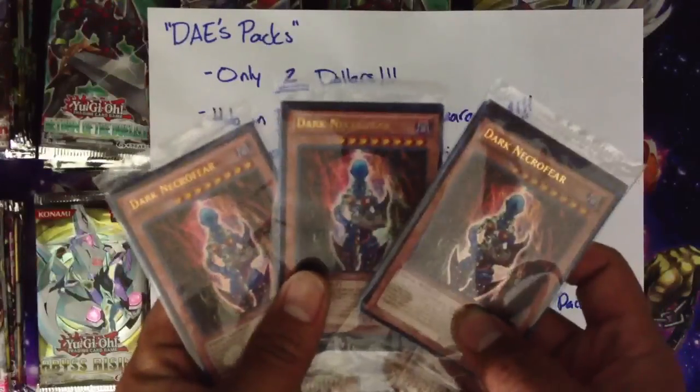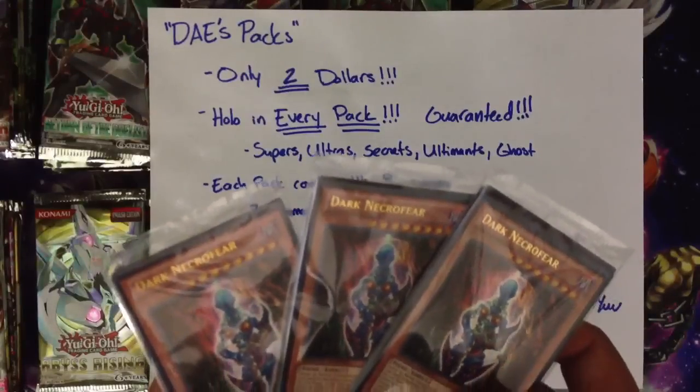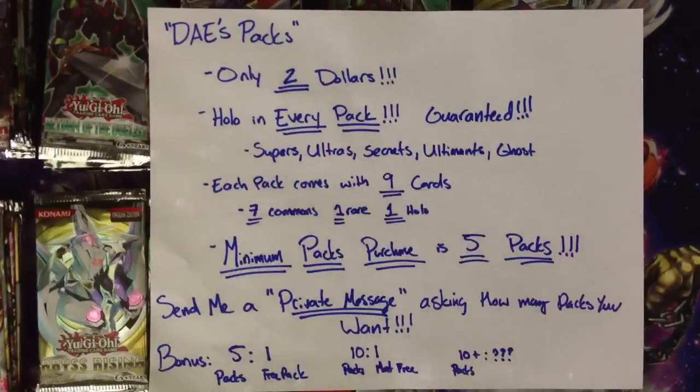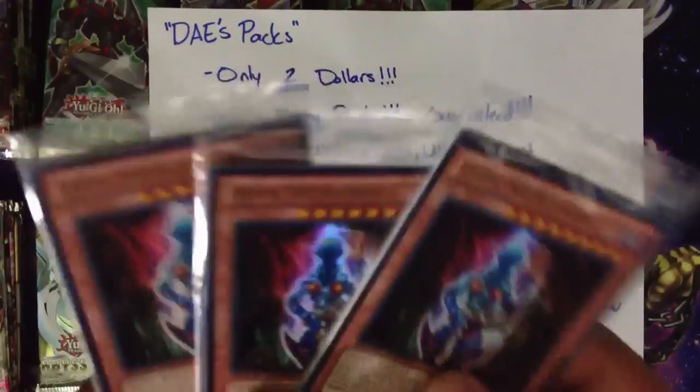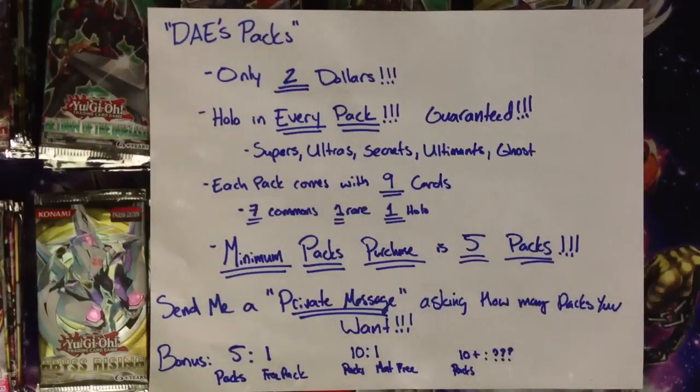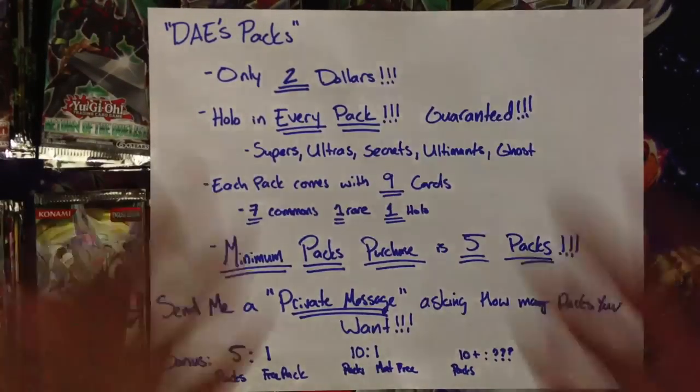I do still have three promo packs of the Yugi's World set — comes with ultra rare Dark Necrofear, ultra Guardian Eatos, three ultra tokens (two Kuriboh and one Gores), and one ultra Five-Headed Dragon. I also still have five Yugi's World hard mats — it has the Seal of Orichalcos on the back. If you get the Yugi's World promo mat, I'll toss in the Yugi's World promo pack as well. Thanks for watching — please like and subscribe, look out for my 100th video, and the winners of the April 2013 giveaway. Also check the annotation for the May giveaway contest. Don't forget — Days Packs!